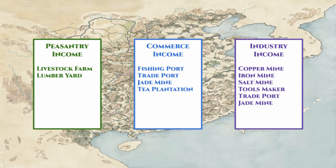Let's categorize all the specialty counties by how they are used in the game. Under Peasantry Income, we have the Livestock Farm and the Lumberyard. Under Commerce Income, we have the Fishing Port, Trade Port, Jade Mine, and Tea Plantation. Under Industry Income, we have the Copper Mine, Iron Mine, Salt Mine, Tools Maker, Trade Port, and Jade Mine. The Trade Port and Jade Mine appear under both Commerce and Industry Income since they provide both sources. Please refer to my template building guides for Peasantry Focus and Commerce and Industry Focus commanderies on my channel.